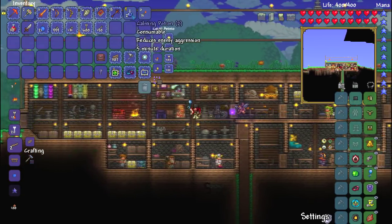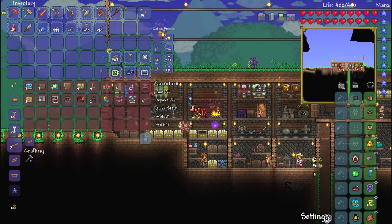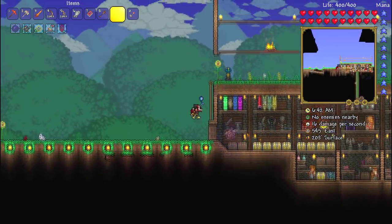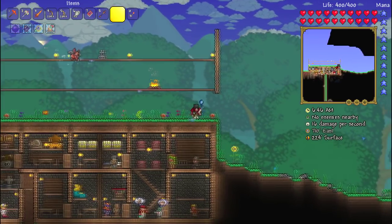We've got some altars to destroy, haven't we? So we need to go to the corruption biome — there's one right here of course — and we need to destroy some things. I'm going to go over to the corruption and we're going to start breaking some things down.